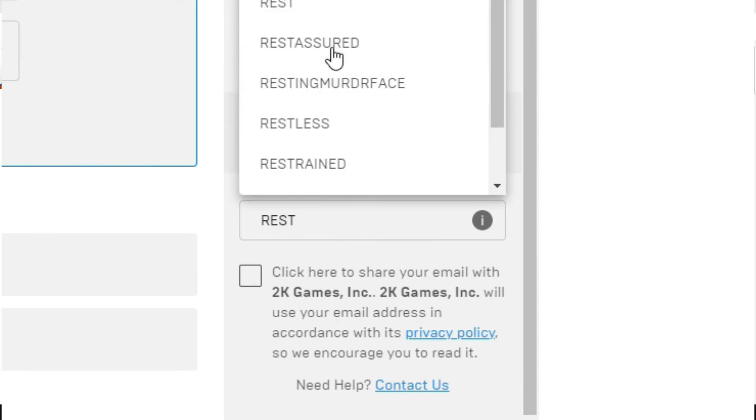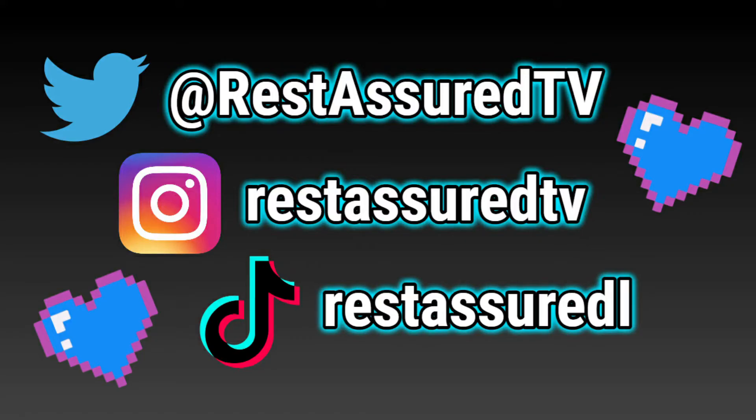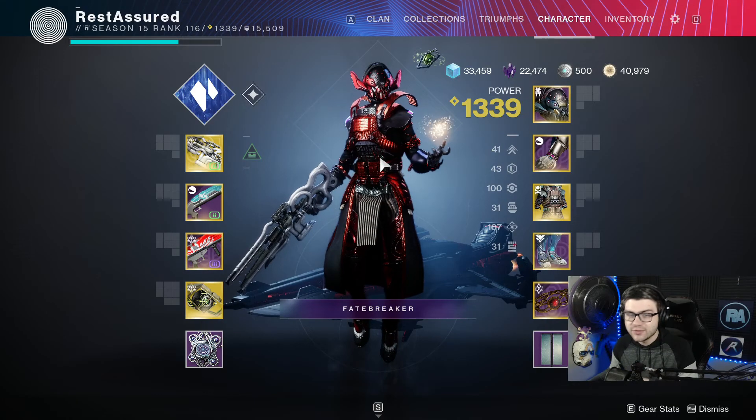If you want to support me even further, use code Rest Assured in the Epic Game Store and follow me on all my socials. Thank you. All right, what's going on guys, it's Rest. In this video, like I said, I'm going to be going over an Ager's Scepter build.